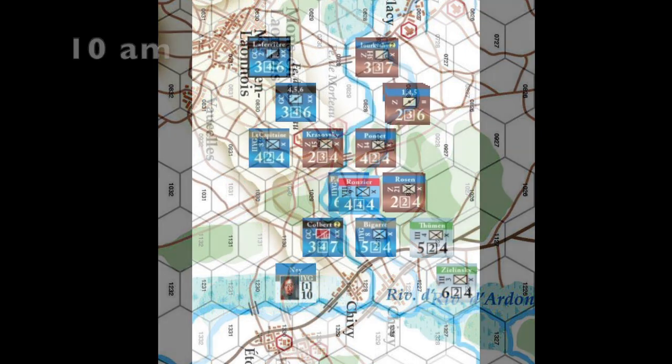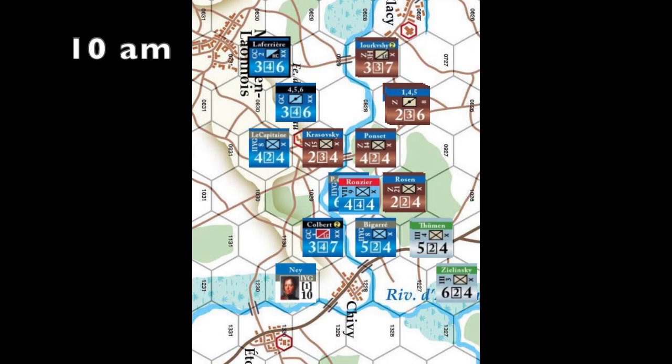Let's examine the situation at 10 a.m. on March 9th. The French have advanced across the stream in the south in a bid to surround and eliminate Krasovsky's brigade in the chateau. Sebastiani's horse artillery has moved to the base of the hill, so that a victory against Krasovsky will eliminate it.